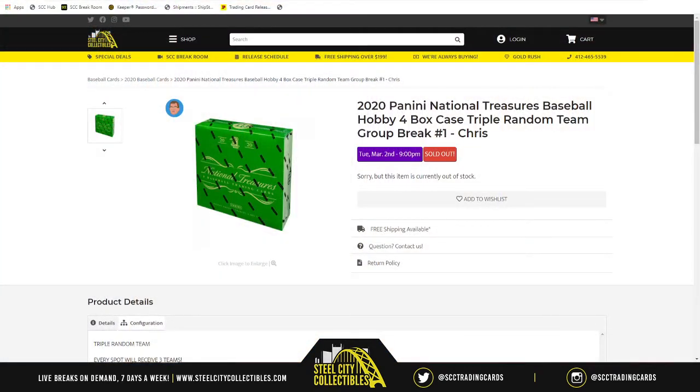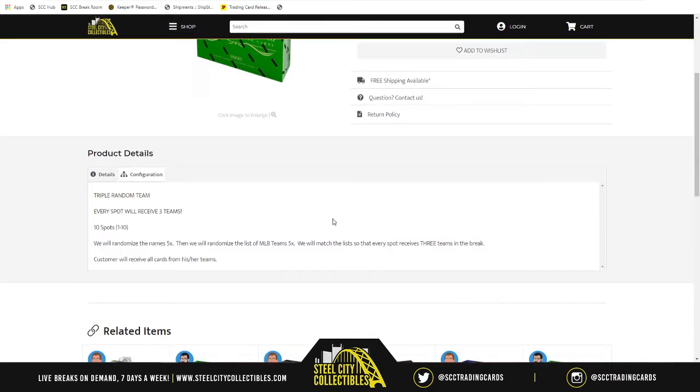Tonight's break is MLB action, going back to 2020 with National Treasures Baseball — hobby four box case, triple random team group break number one. Every spot in the break receives three teams. There are 10 spots. We'll randomize spots five times, then randomize the MLB teams list five times, and match up the two lists. Whatever teams are next to your spot, those will be the cards you receive.